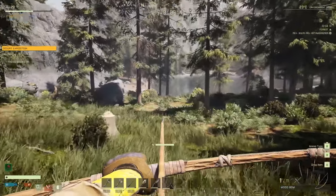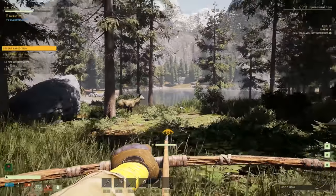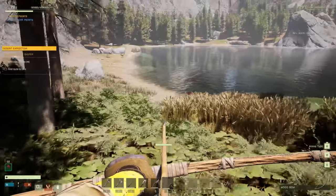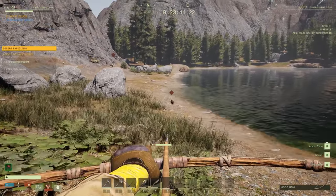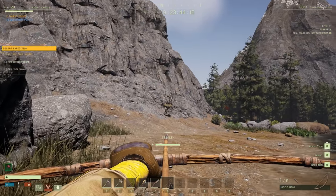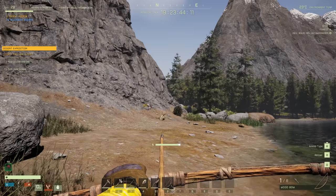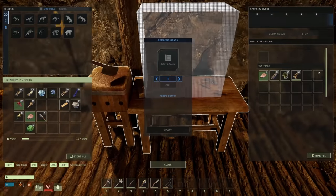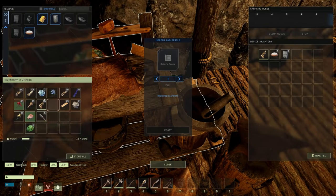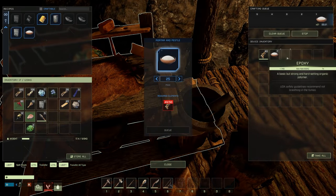I bet there's a rabbit by the shoreline. Got him! Rabbits are such a good source of stuff. That gives us 50 more bones. We'll go ahead and turn those into crushed bone and then into epoxy.